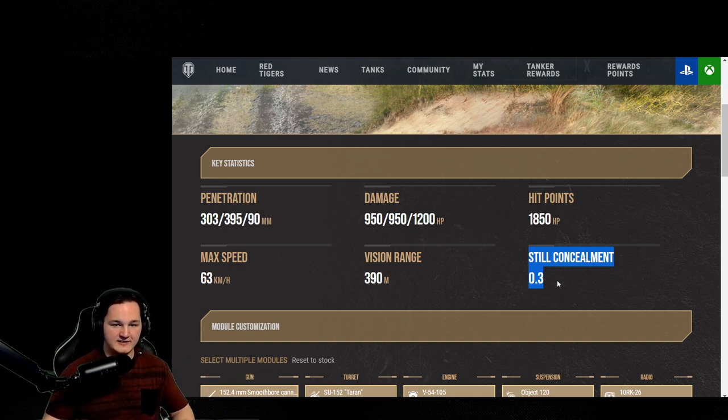To give you guys an idea, the Hawk 30 — the German Tier 8 light tank — its still concealment is 0.27. So this thing is absolutely phenomenal with still concealment.